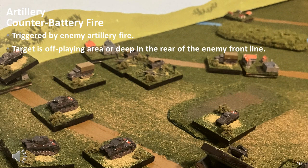Counter-battery fire is triggered, or occurs, based on enemy artillery or enemy indirect fire. If the enemy conducts artillery or indirect fire, this can be located using a process of radar detection, sound ranging, or flash ranging. The exact location of the enemy artillery can thus be identified, or at least the approximate location. Once this occurs, the actual counter-battery fire is conducted. This is best conducted in its own phase, as the locating process represents non-standard activity.